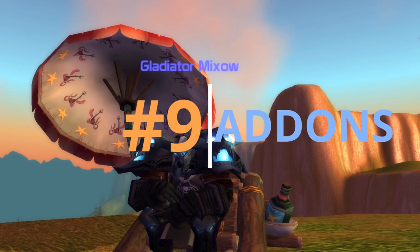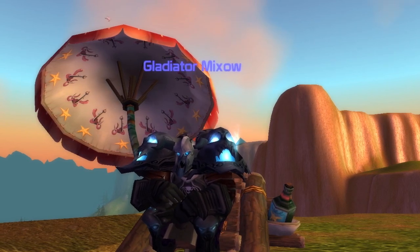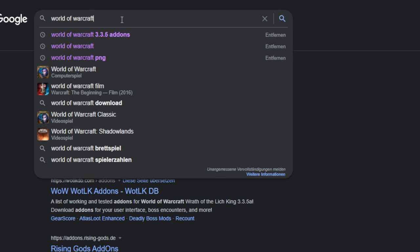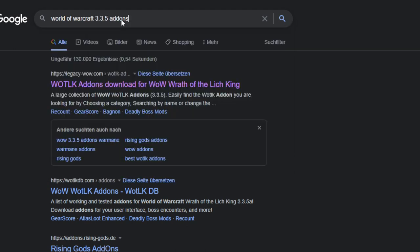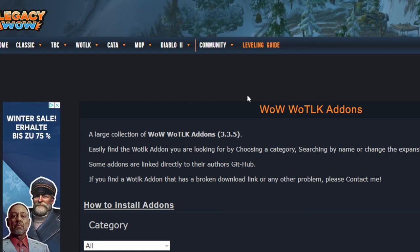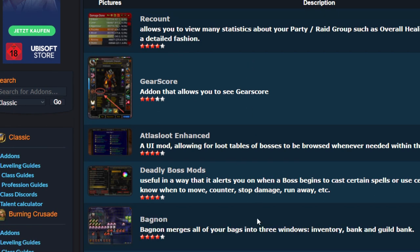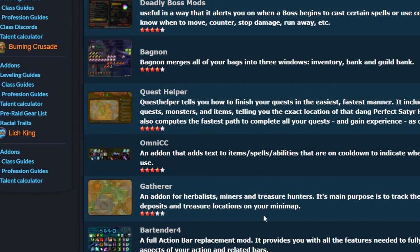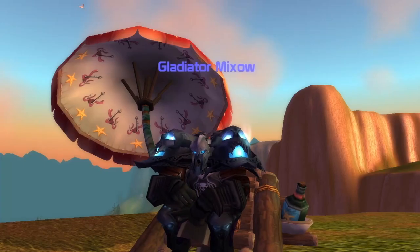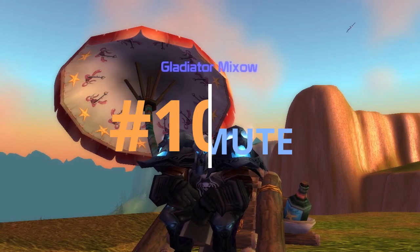Number nine: add-ons and how to get them. Ascension runs on a 3.3.5 progression server — that's Wrath of the Lich King. Just Google '3.3.5 add-on' plus the name of the add-on you want, download it, and drag it into your add-ons folder. Any add-on you want for Ascension, just search for the name with '3.3.5 add-on' and you're good to go.